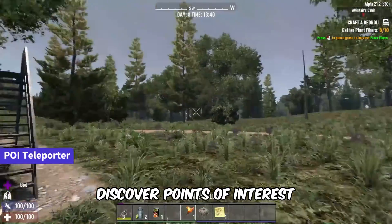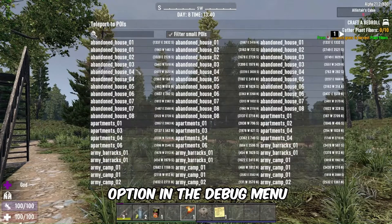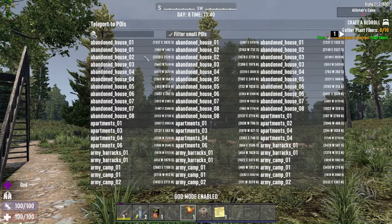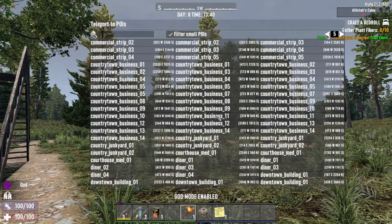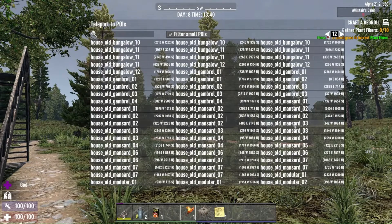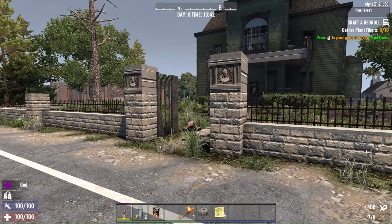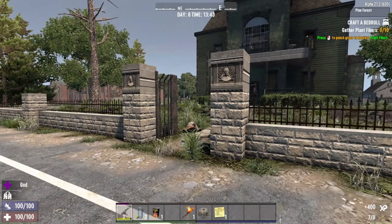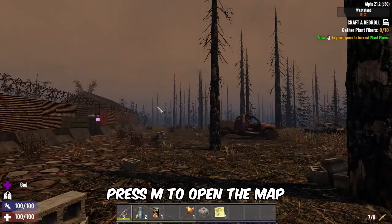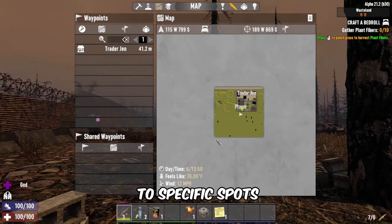Discover points of interest effortlessly by teleporting with the Open POI Teleporter option in the debug menu. Alternatively, press M to open the map, hold Ctrl, and right-click to teleport to specific spots.